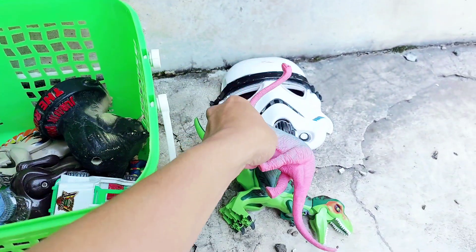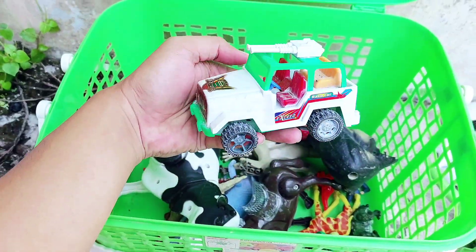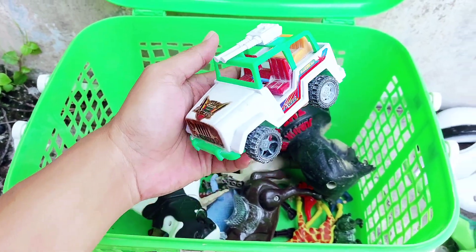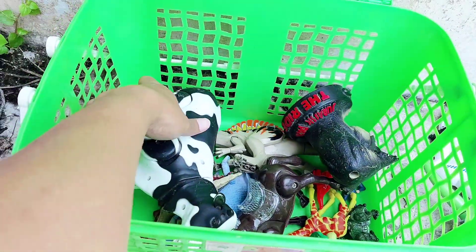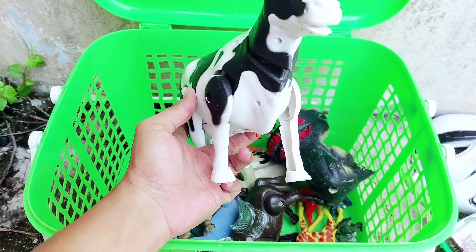The unique characteristic of the Brachiosaurus is it has a long neck and long tail. The next one is a race car. This race car has four wheels and it has a gun at the top.